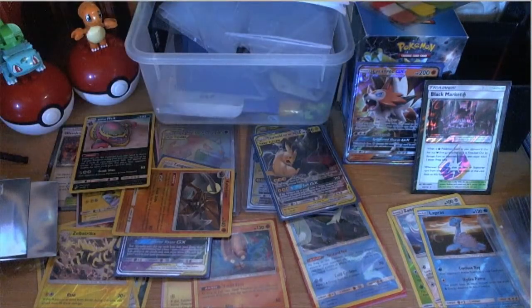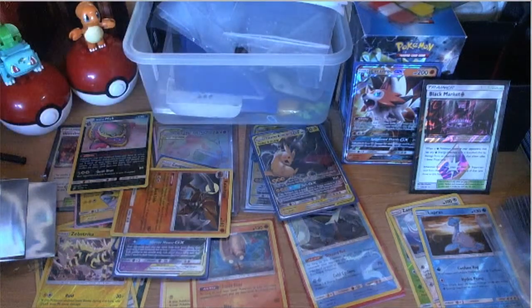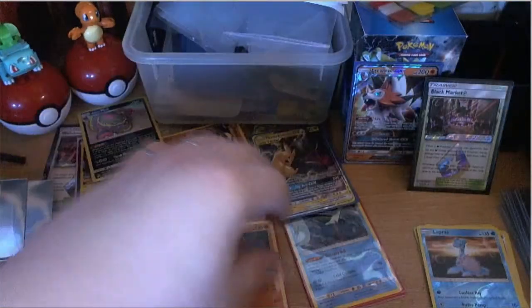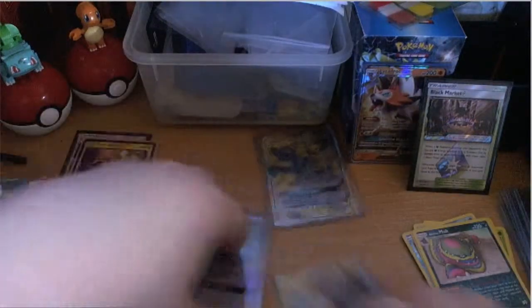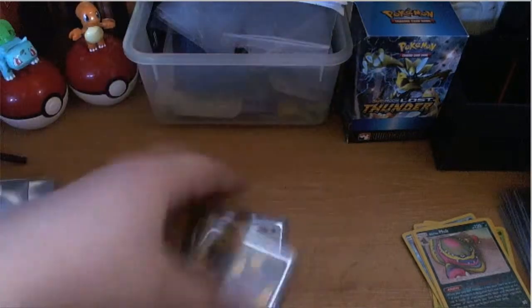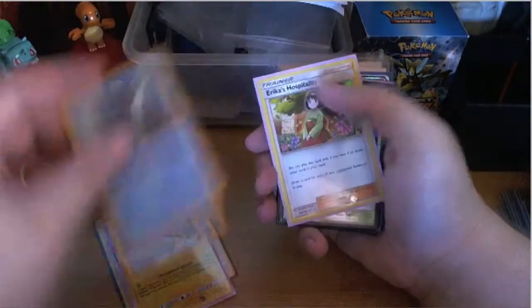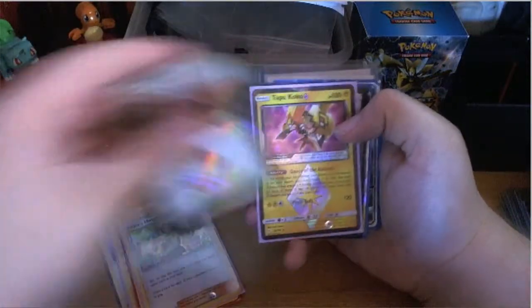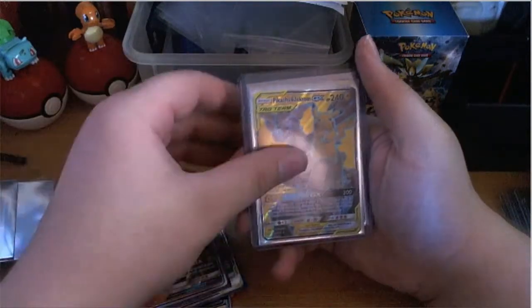Reviewing all the hits from the box: for holographic rares we got Zangoose, Amostra, Zapdos, Articuno. For prisms we got Black Market, Tapu Koko, Wondrous Labyrinth. For GX cards we got Pikachu Zekrom, Gengar Fake Pikachu, and Lycanroc. For full art we got a Pikachu Zekrom, and for secret rares we got a Gengar Mimic — really impressive box overall!